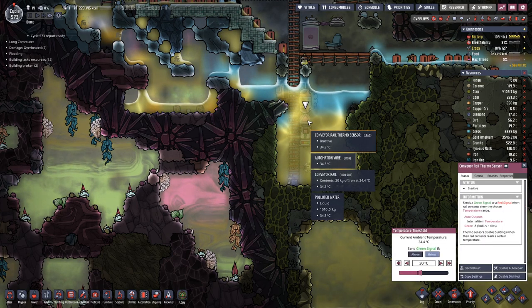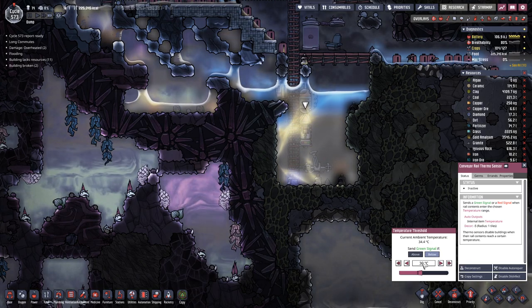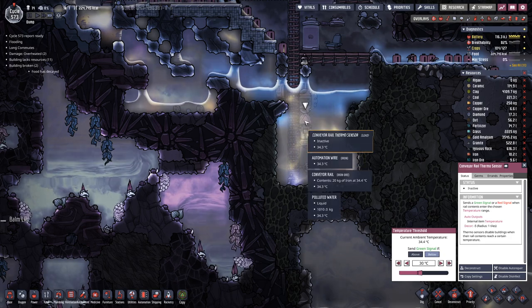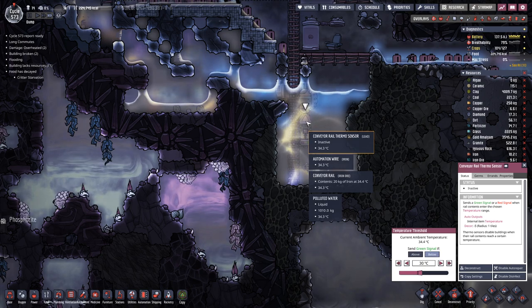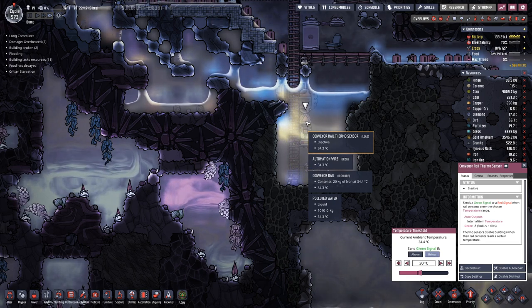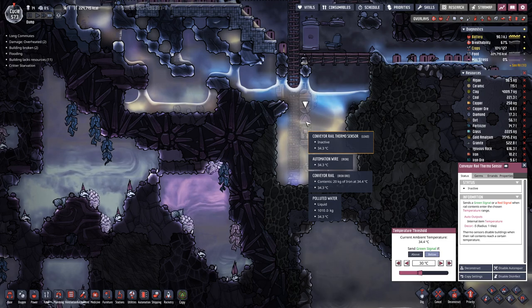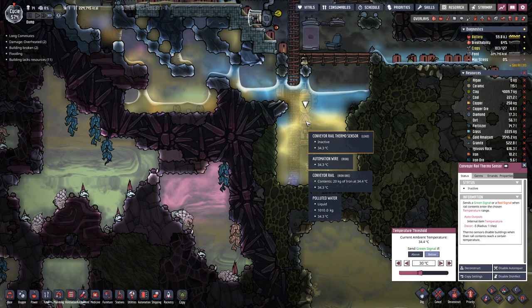Down here I have set the temperature check to 30 degrees, so that we only ship out iron once it is below 30 degrees. And currently the iron on here is at 34 degrees, so it's still a bit too warm but it's going down.